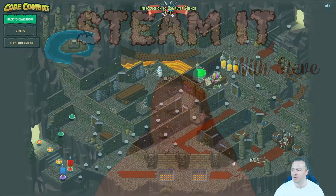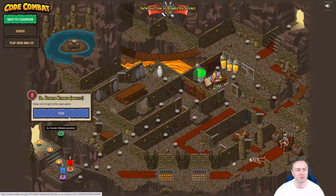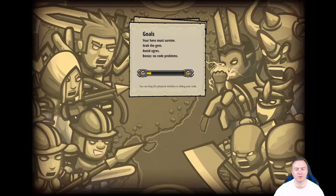So if we open up Code Combat, what you'll see is there's another option up here. We were on 3, and we're going to go down to this side quest 3A. This is a bit of practice to check the skills that we learned in the previous one.